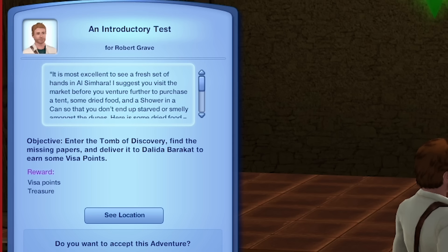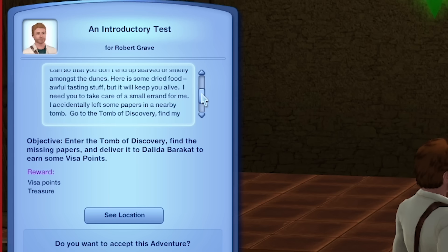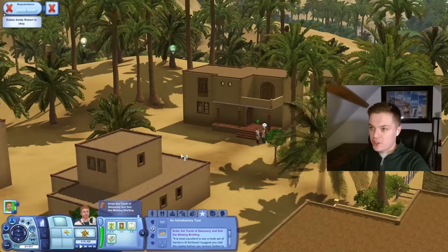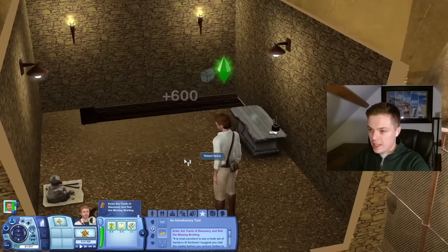Dalida says to visit the market before venturing further — purchase a tent, some dried food, and a shower in a can, so that you don't end up starved or smelly amongst the dunes. She gives me some dried food, awful tasting stuff but it'll keep me alive. She needs me to take care of a small errand: she accidentally left some papers in a nearby tomb. Go to the Tomb of Discovery, find her papers, and bring them back. I would go to the market and get a tent, but I can do that later. Dalida, stop talking to me — and it's right back where I started.